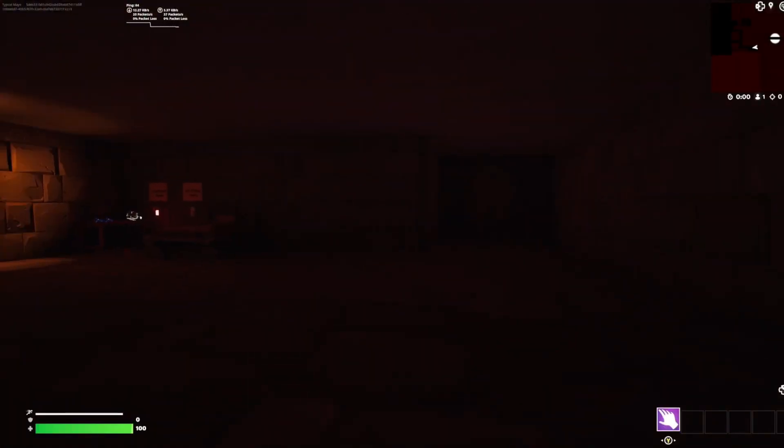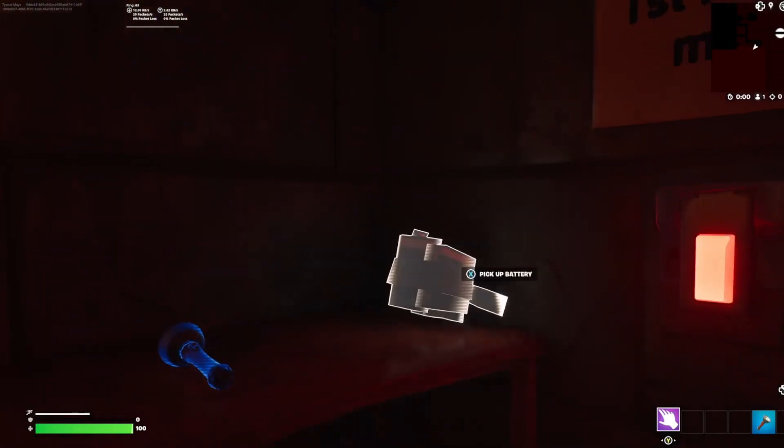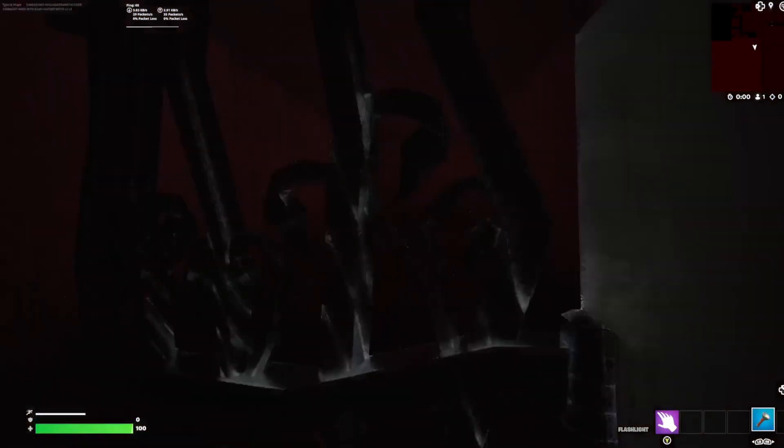Alright, so when you load in, you can read that over there, get an overview of the map. We're going to go ahead and get a flashlight, because it's dark, and pick up our batteries. And you can either switch between first or third person. We'll go ahead and stay in first person for this one.